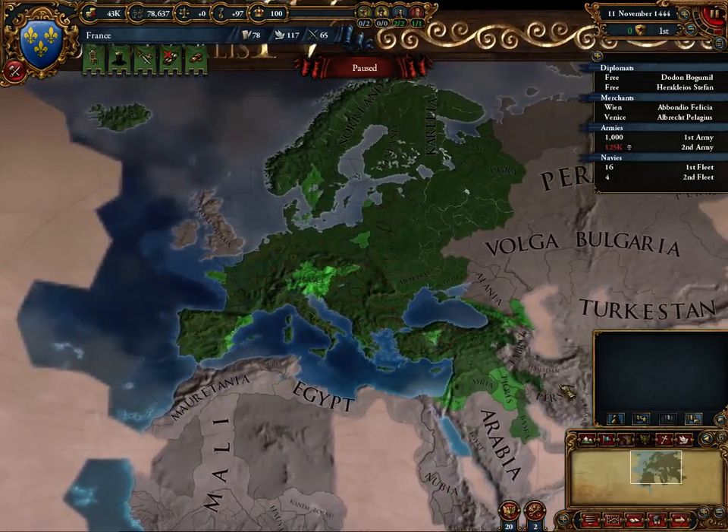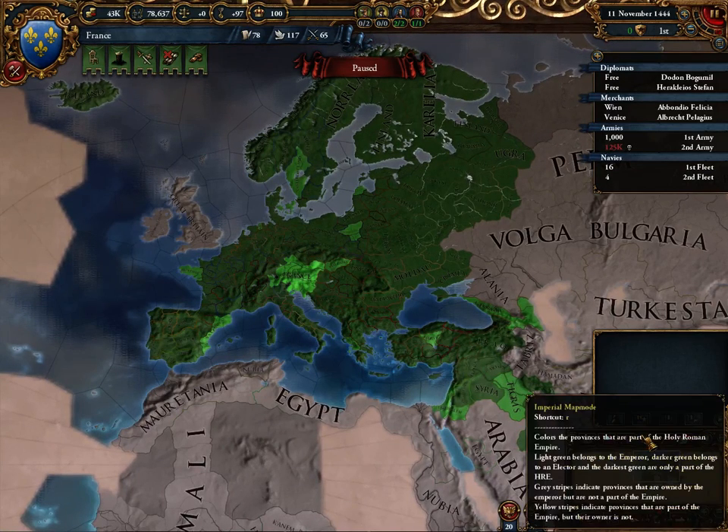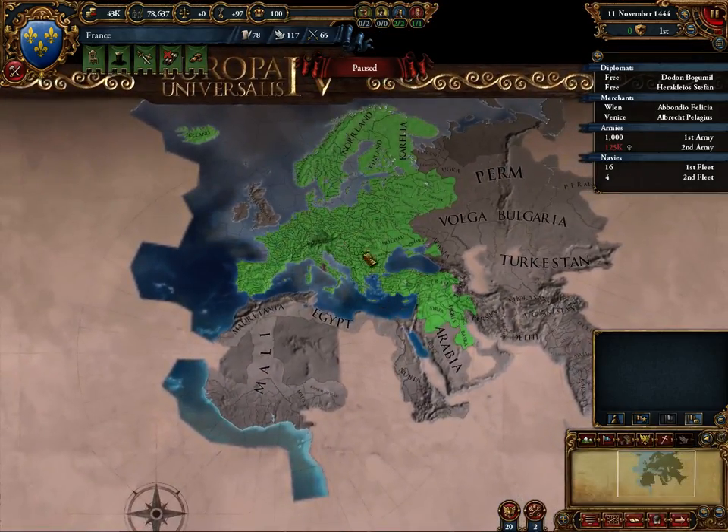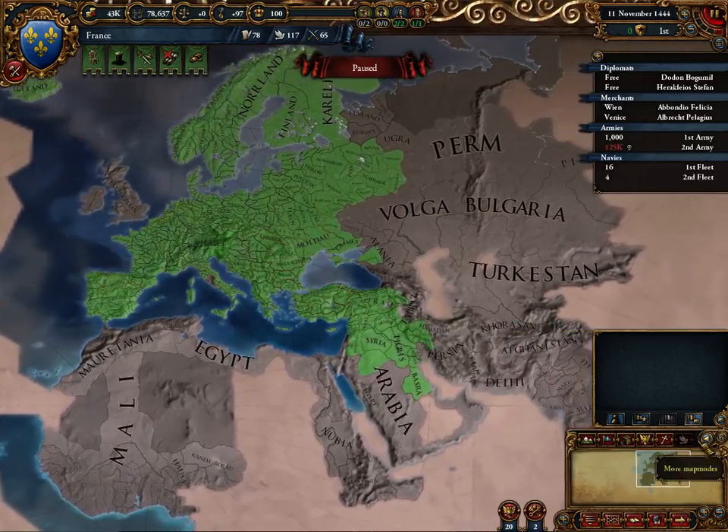Imperial map mode — we went over this, there's nothing altogether different. We've got a few more explanations on how things work. If there are grey provinces, it means they're owned by me. If there are green provinces with grey stripes, they're owned by me but not part of the empire. Yellow stripes indicate provinces that are part of the empire but the country that owns them is not. Religion — we know what that is. Diplomatic — that's going to screw us over a lot, and I'll show you why.